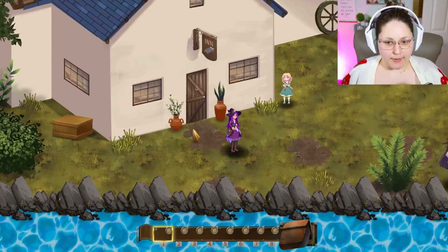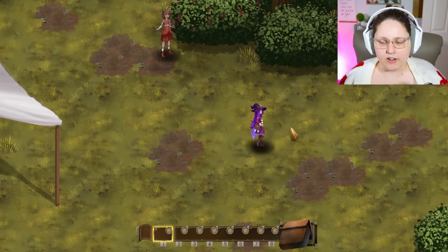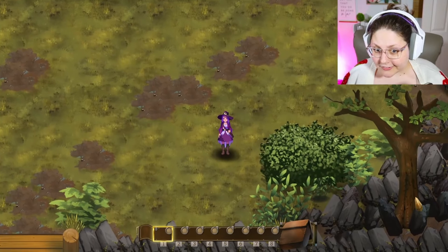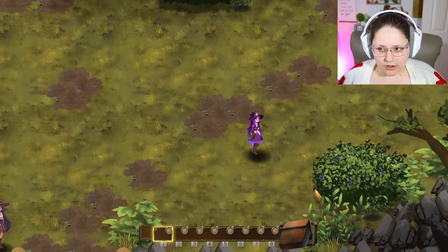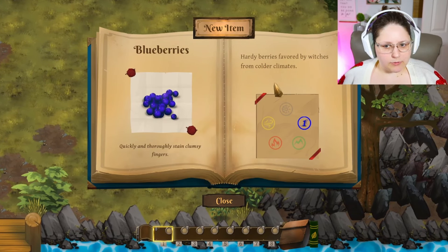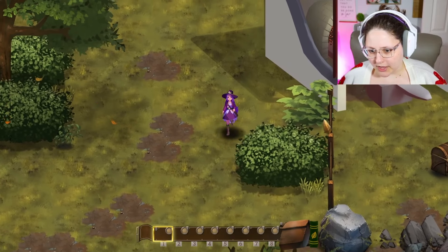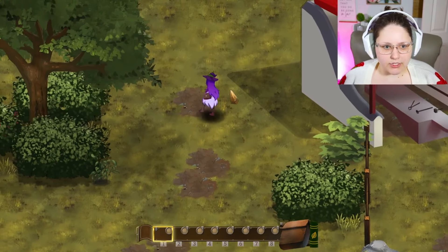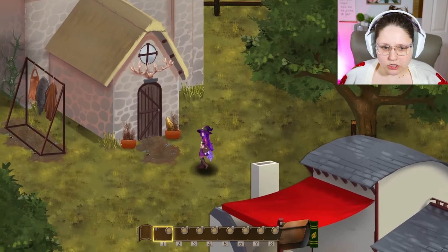Looks like we've got a little map in here. This art style is reminding me very much of Verdant Skies. You can't click to move, sadly — you have to use WASD. But you can use an Xbox controller or a PlayStation controller to play. We have to find granny's house. We can scavenge a little bit — blueberries! 'Hearty berries favored by witches from colder climates.' Looks like there's a forge that's blocked off. We don't have a map but I'm sure we'll find our way around.